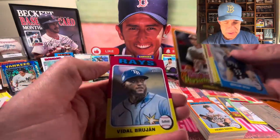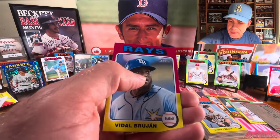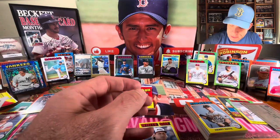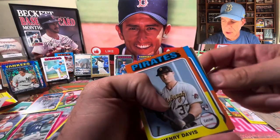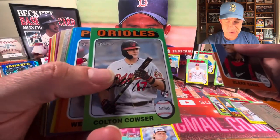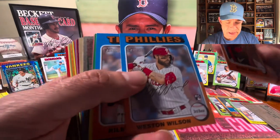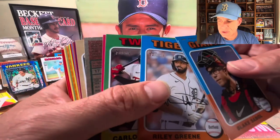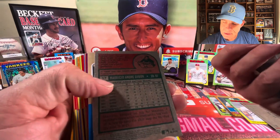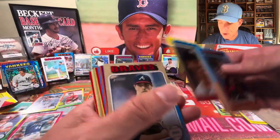There's Jordan — unfortunately he did not make the D-backs out of spring training and is now dealing with injury. There's another Gunnar and another Henry Davis. The Blasters seem to like Henry Davis — I don't know if that's a distribution thing. They like Colton Couser too. We didn't see either of those guys out of the Mega, so that's just interesting. There's a Jazz — just an insert, not a gold. This is a short print that's going to be Mauricio Dubon.